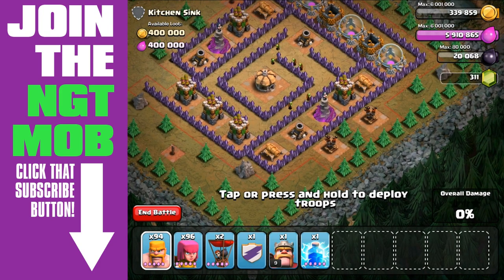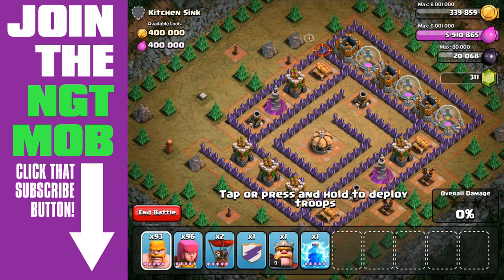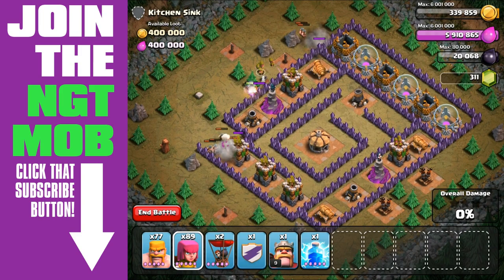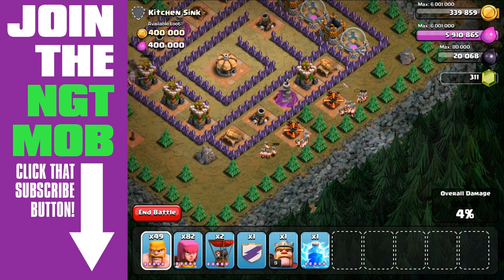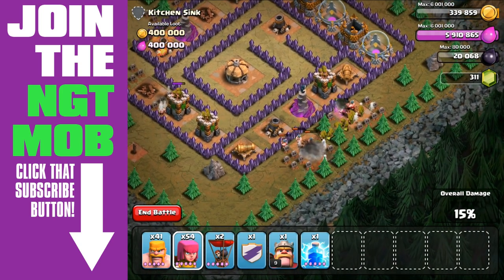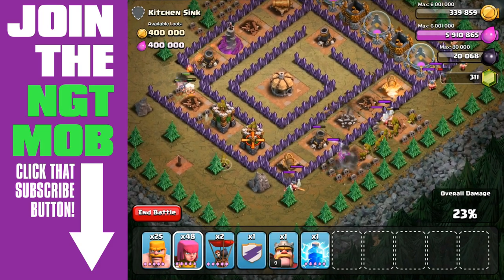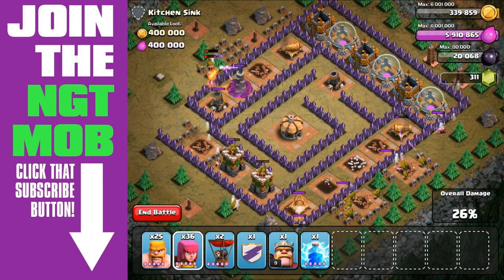These last 5 are tough — we've had easy mode for the first 45 single player bases, but here we go. We gotta spam the Barbarians and Archers, basically. We're using the Barbarians as meat shields for the Archers. We gotta take out these air defenses, and we gotta bring in the Archers to take out the Wizard Tower and the Archer Tower. Same thing on the left-hand side — we have those 3 Archer Towers, we're gonna bring in some Archers to help finish off that 3rd one, and we have that Wizard Tower we gotta finish off.